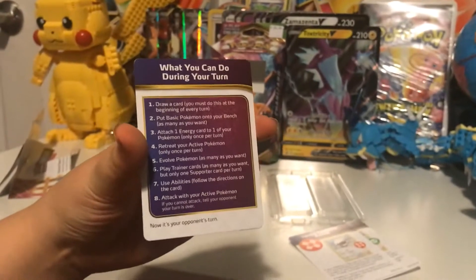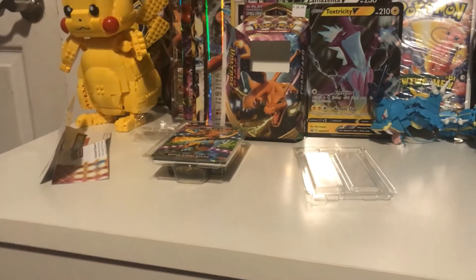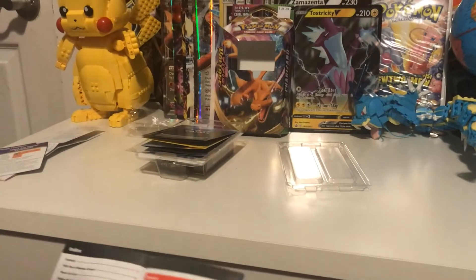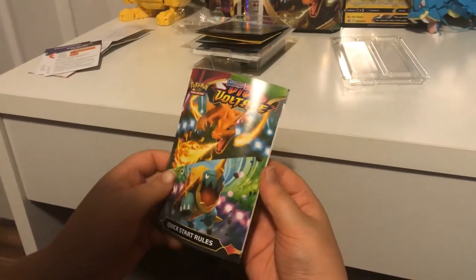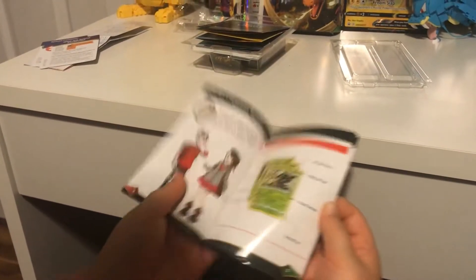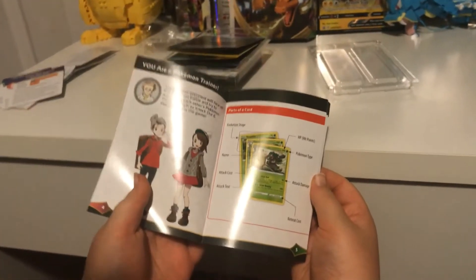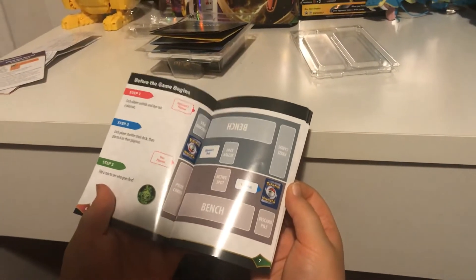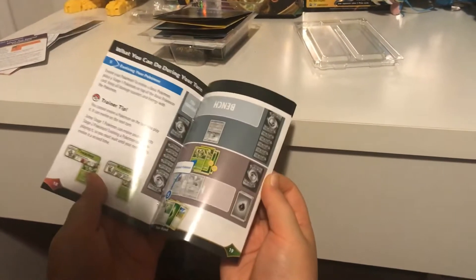There's just the backs of what they all say, explains what you can do on your turn. So that's the quick start rules manual — how to get started with TCGs or how to work this deck. It tells you what all the things mean on the cards and how to set up the board. Like I said, these are very good to get for beginners who want to learn how to play the game, not just collect the cards. You can pick up these theme packs — they're really good.